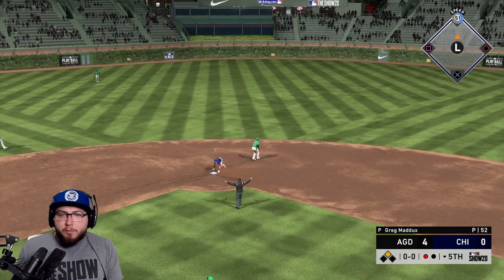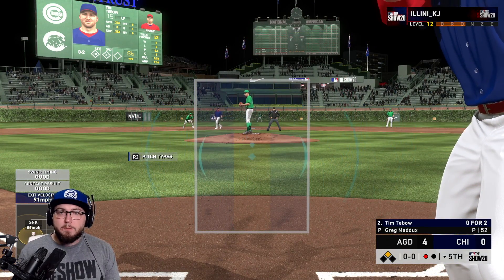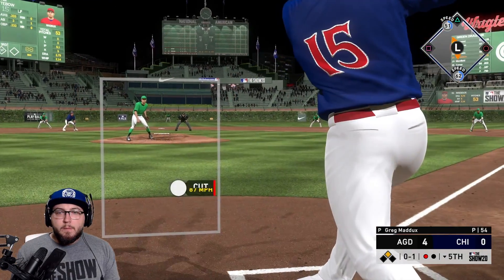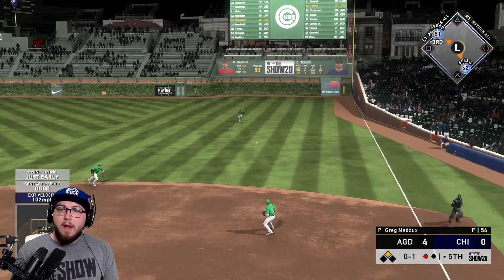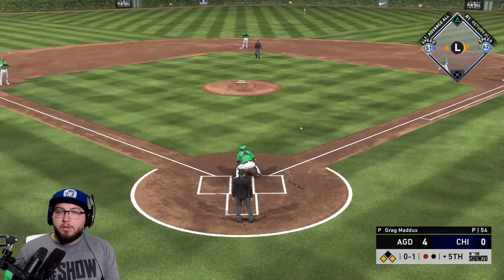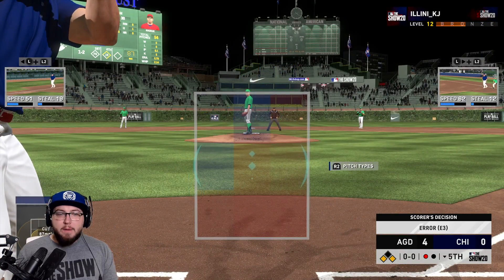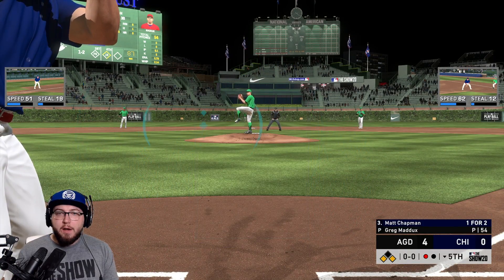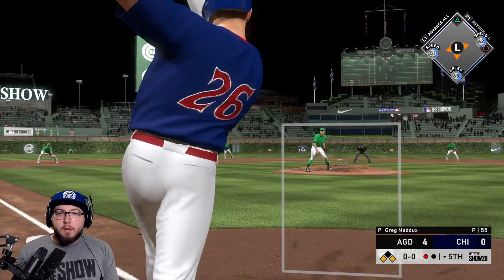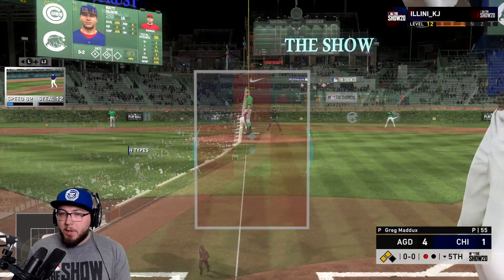McNeil — that one's gonna get down the line, Upton is gonna fall over. He does have a decent arm, the throw is off though. Tim Tebow with another runner in scoring position — that one on the ground. We're gonna hold up at third base, the throw was on line. Matt Chapman — as long as you don't hit it on the ground. Chapman — fair ball and it's a ground rule double!